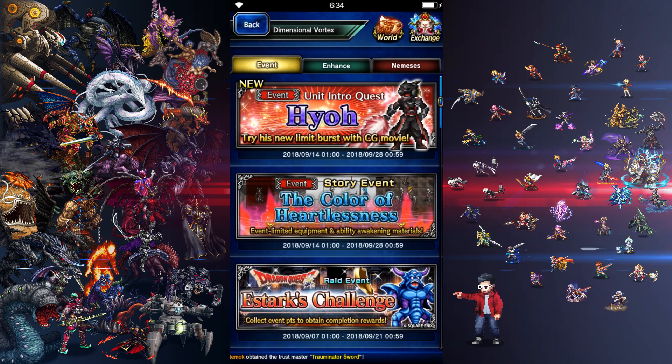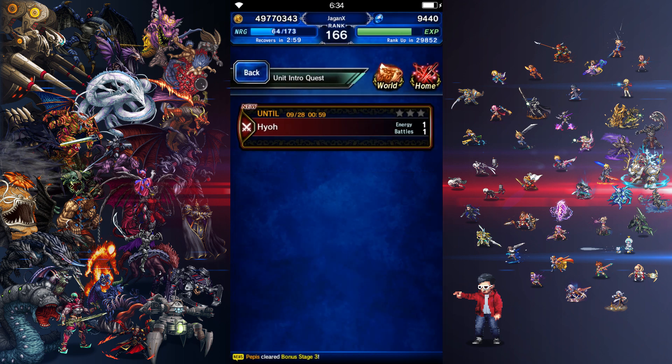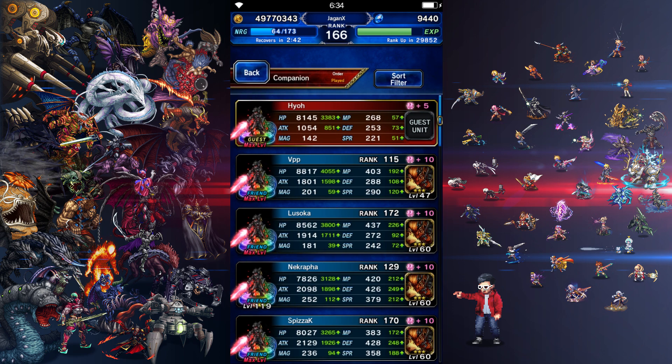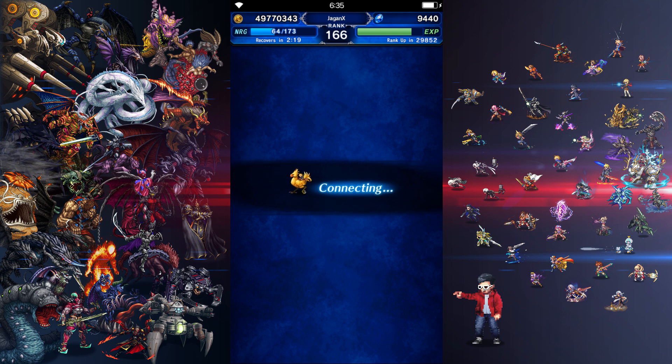Welcome to another session of FFBE Global. Today we're going to do the unit intro quest for Hero. The missions are: complete the quest for 100 lapis, use the limit burst for a rare summon ticket, use Way of the Void to get three mini power pots, and use Servant of the Blade to get star quartz. I might have to run this a couple times because my intention for this video is to show how to actually use Hero — what his best attack rotations are — and also to debunk any misconceptions about True Double Hand accuracy versus evasion.